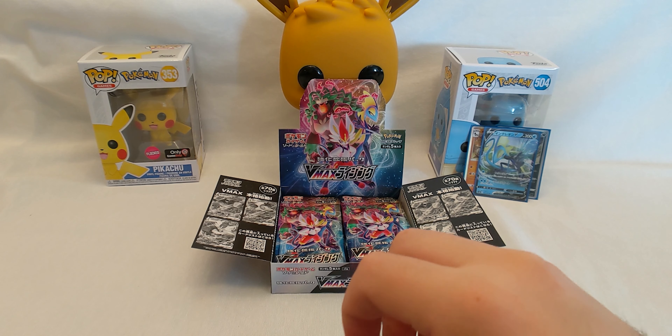We got a Sonia, another Natu, Flapple — actually let me look that one up — Flapple, okay. Another Magikarp and a Dragapult! It is a Dragapult holo — nice. I'll put that one in a sleeve as well.